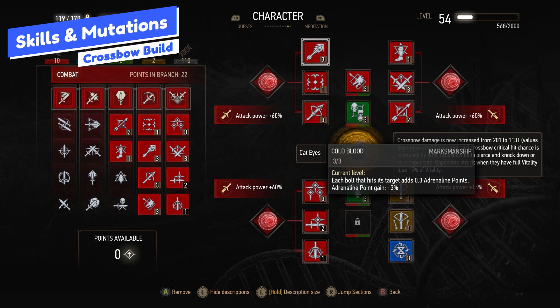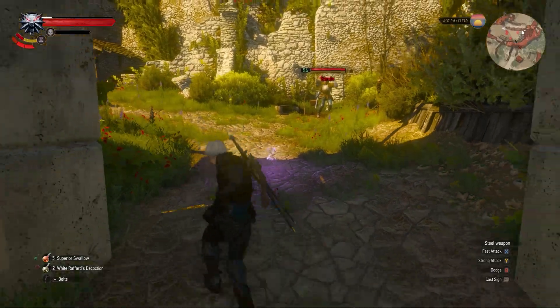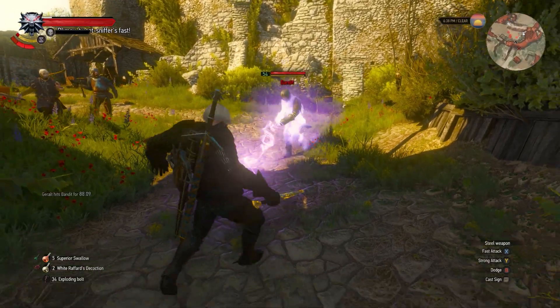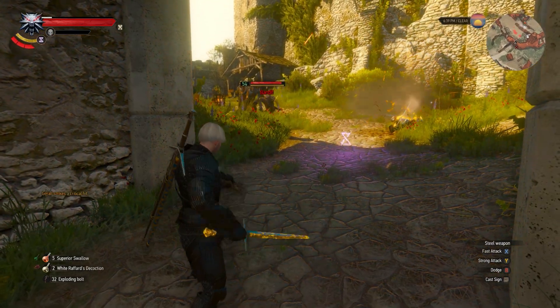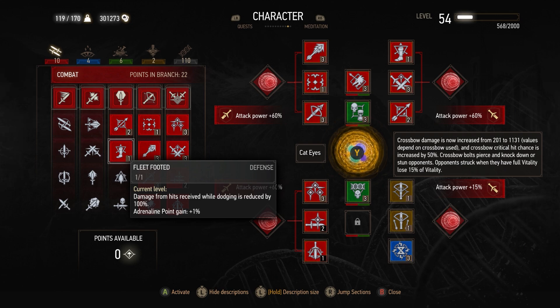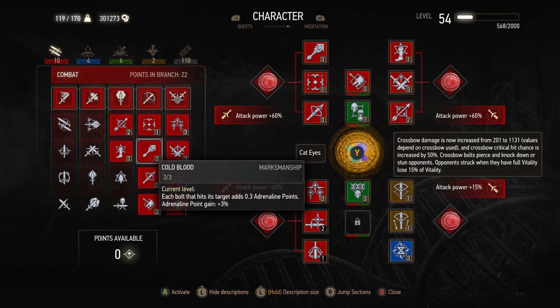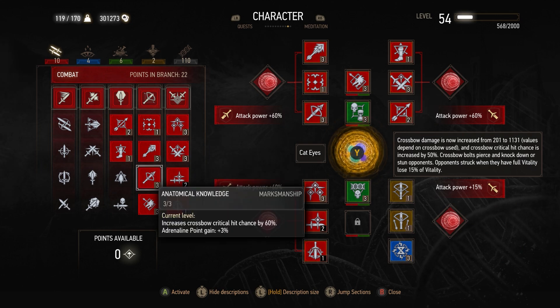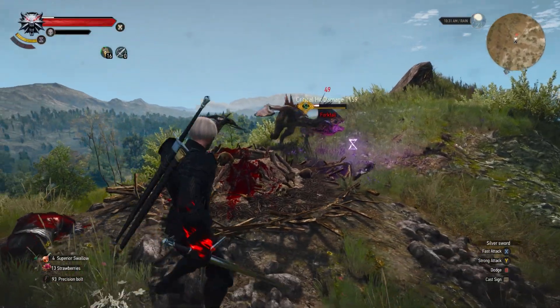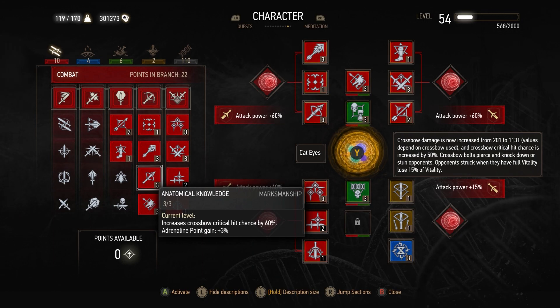Here are the skills you should be using. In the combat line, I started with Arrow Deflection and Fleet Footed — you can drop Arrow Deflection for the first skill in the fast attack line since we're using the Yrden trap anyway. Fleet Footed means you don't take damage when you dodge. Lightning Reflexes slows time when you aim the crossbow. Cold Blood increases adrenaline points with each crossbow bolt. And Anatomical Knowledge increases crossbow bolt critical hit chance by 60% — you basically always crit.